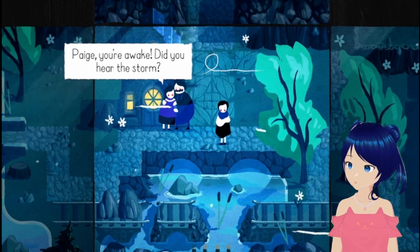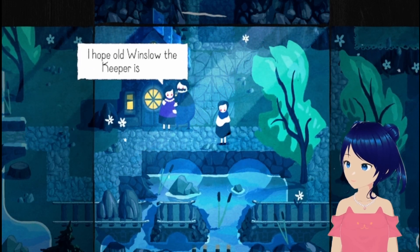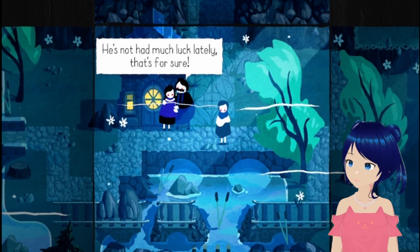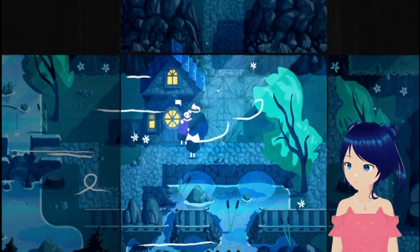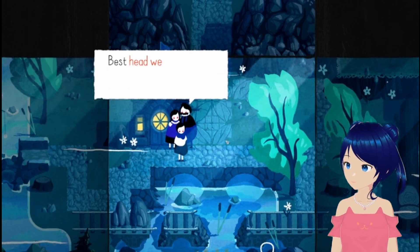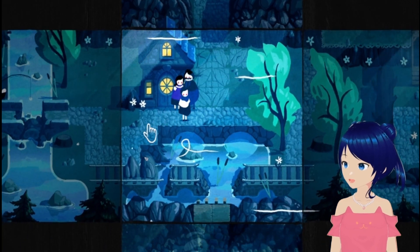Paige, you're awake. Did you hear the storm? Looks like the lighthouse got struck by lightning. I hope old Winslow, the keeper, is okay. He's not had much luck lately, that's for sure. Jimmy didn't come home last night either — he was out late fishing for eels. Best head west across the bridge and see how he's holding up. West across the bridge — okay, so this way.